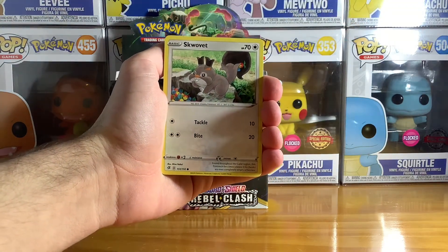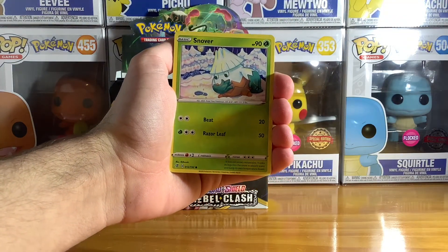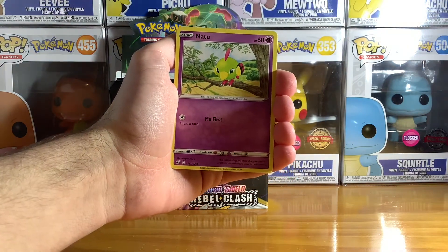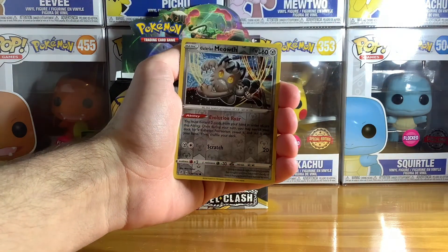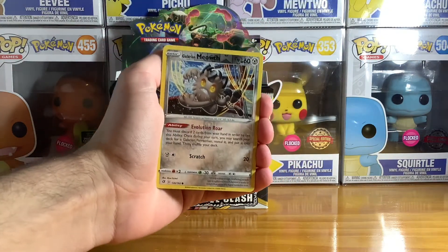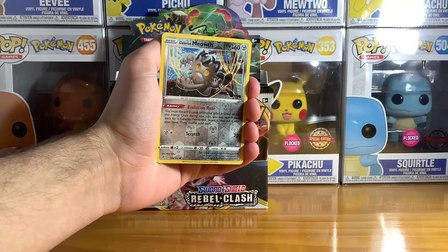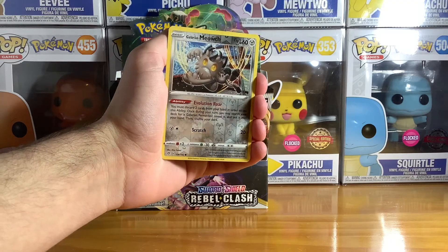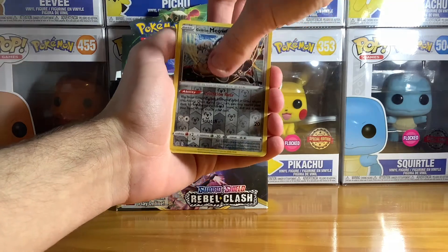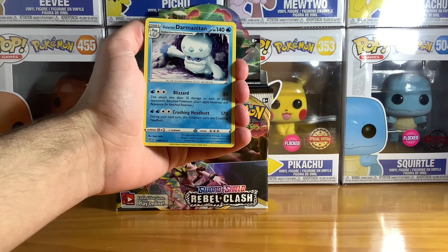Squivet — I need his evolution. Snorlax. Natu — imagine if I got him as a holo, just like Zarude and Galarian Meowth holo. You know, I always like the steel types — they shine much better than the dark ones. And Galarian Darmanitan — gotten him many times.